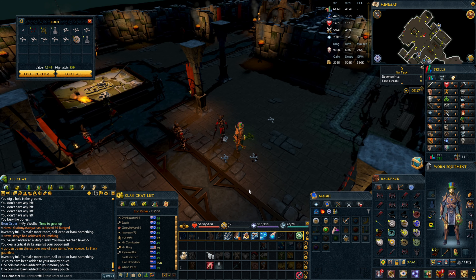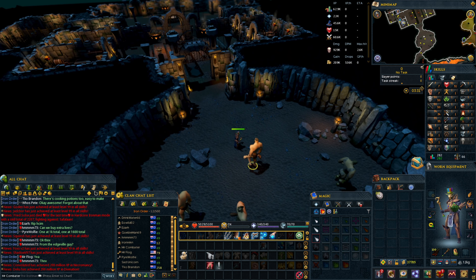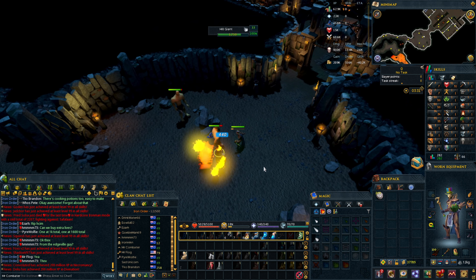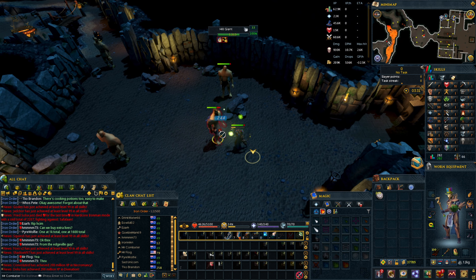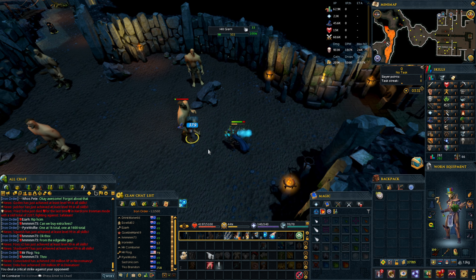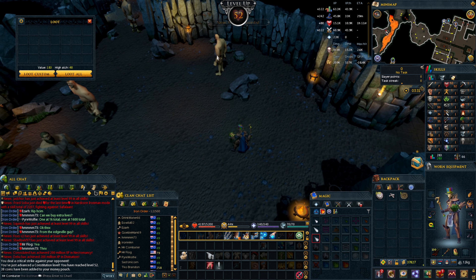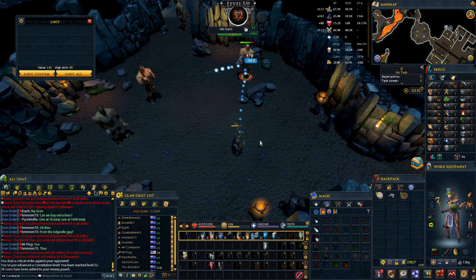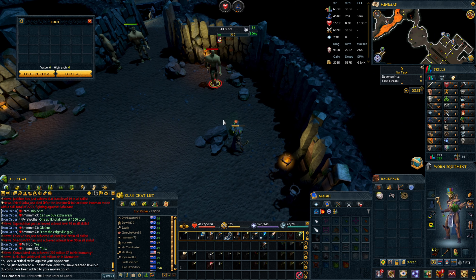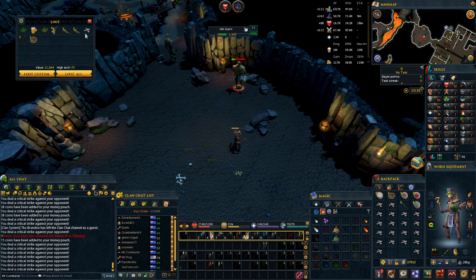I was on the way back out to the Black Knights to get the boots, then I realized they don't drop boots. So now we're just getting a load of bones from these hill giants instead. They're quite easy to kill so it shouldn't take too long. Nice XP as well — and there's a full load of bones.